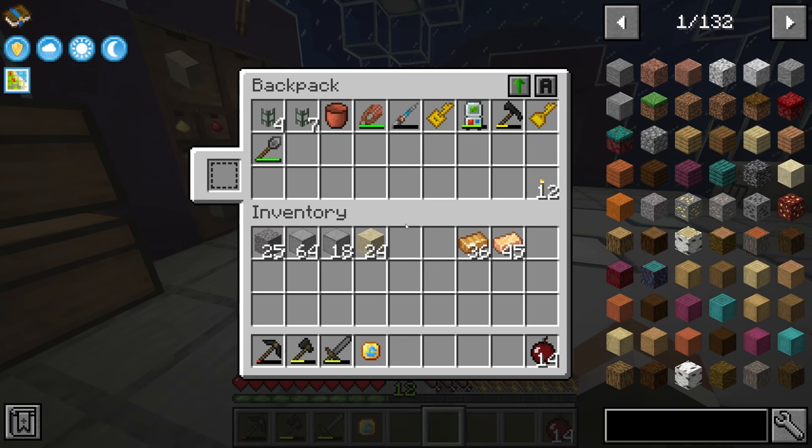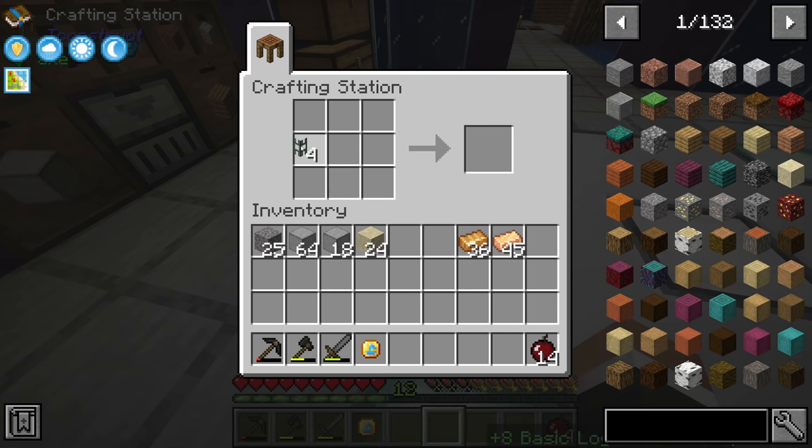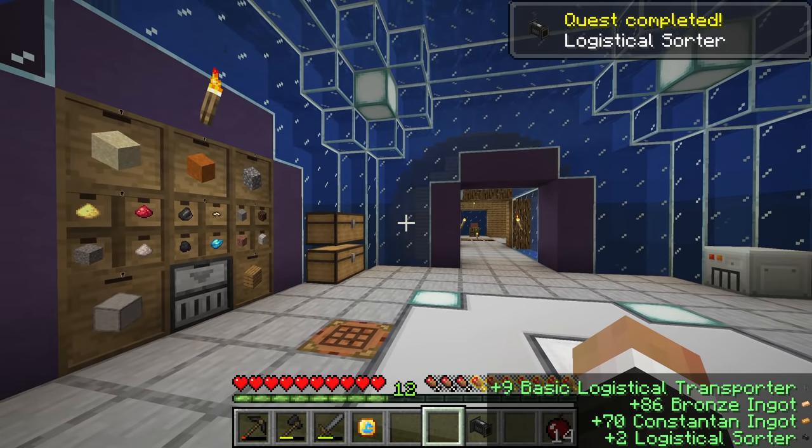Back at the crafting station we have four basic logistical transporters, so with four bronze and two constantan we can craft our first logistical sorter.